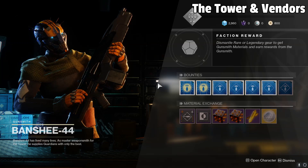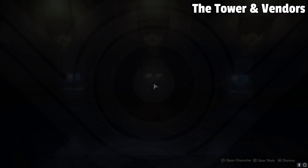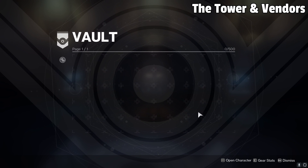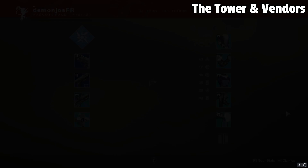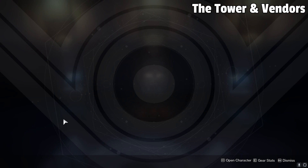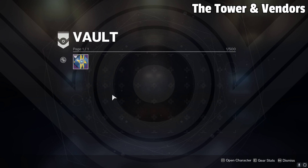You can also purchase mods as well as upgrade modules from the Gunsmith, so definitely keep a lookout for those. Next up, and this one isn't necessarily a vendor but it's very important for newer players — this is the Vault. The Vault has 500 slots for you to store any kind of gear that you want to, that you can come back to at any time in the future, so I highly suggest utilizing this as much as possible.